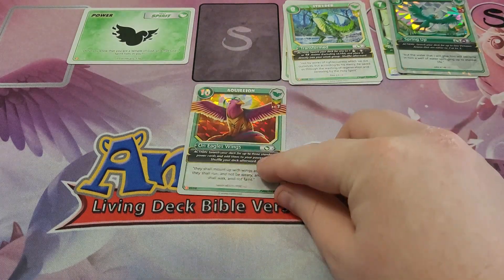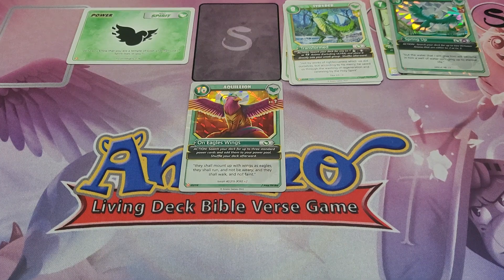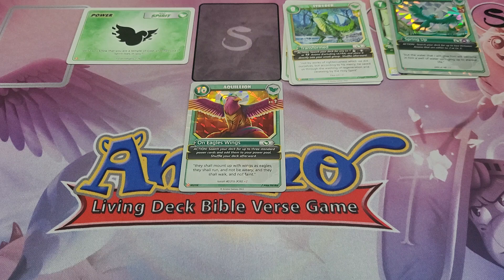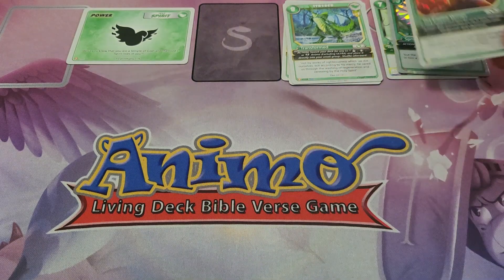Next up, we have Aquileon Level 3, who is a 1 for 10. It has the action: search your deck for up to 3 standard power cards and place them into your power pool, then shelf your deck afterwards. As a 1 for 10, you can set up the rest of the power cards you'll need. So you have your Truth Seeker, and let's say you have Simon or Ellie — you pay 1, activate him, grab 1, 2, 3, and you'll just need 2 more power cards. You play 1 that turn, get 3 back, and then have 1 more next turn. Aquileon Level 3 is really good — a 1 for 10 is one of the greatest values in the game.